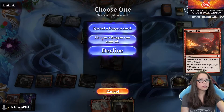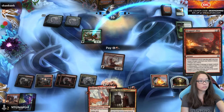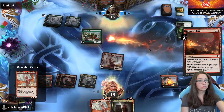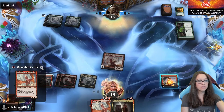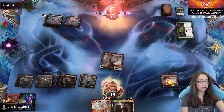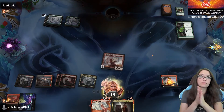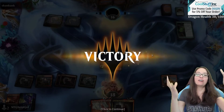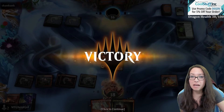Choose a dragon, reveal a dragon — we've already revealed it. Pew pew pew. Take six damage. Got him. Take that, Mono Green. I'm mad with power.